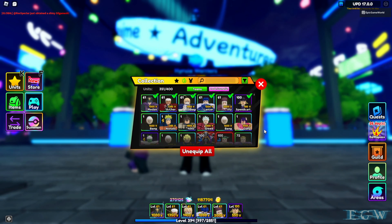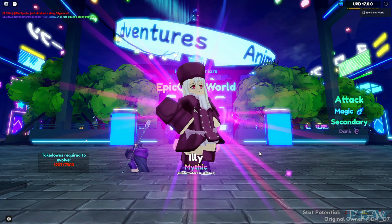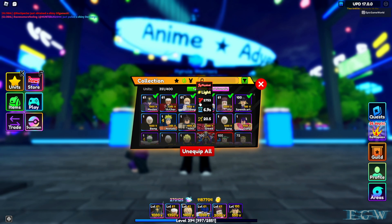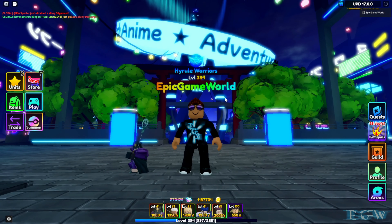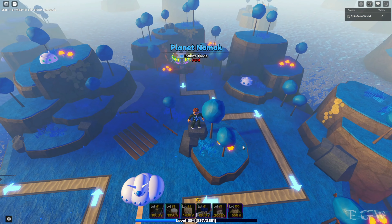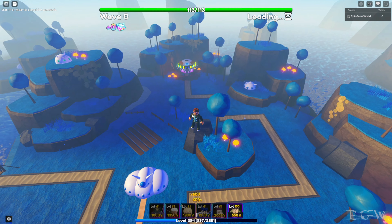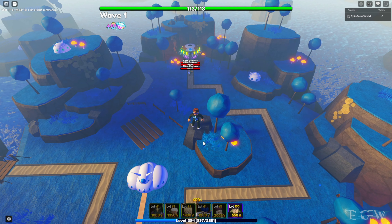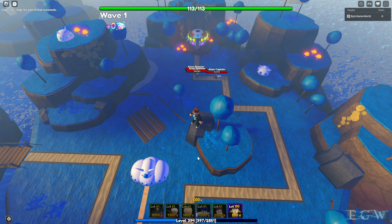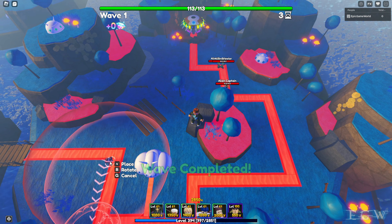Hey guys, welcome back today on Epic Game World. We are here in Anime Adventures on Update 17, the new Holy Grail War update. There are several new units for this update, of which I have five so far. I have Medea, a hill unit with magic and rose. We also have Archer, physical and fire ground; Saber, physical and light ground; Lancer, physical and storm ground; and Illy, magic and dark ground. Unevolved, the only one that hits air units is Medea.